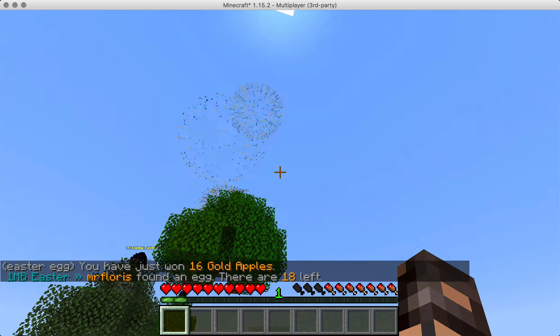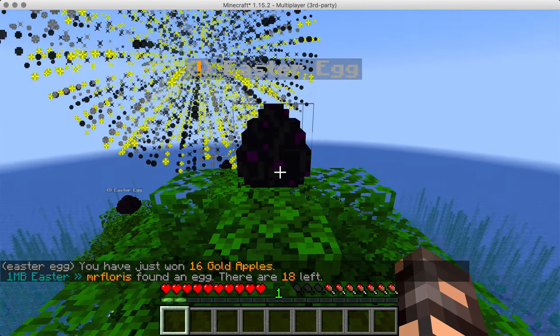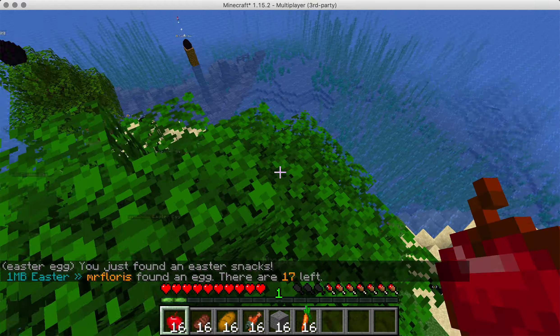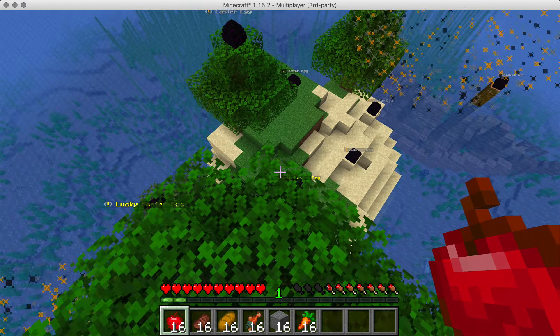Everything will drop on the floor. So if somebody else is on top of an egg, they might pick it up — but I think that's perfectly fine, it keeps it exciting. You can get all sorts of stuff, obviously.